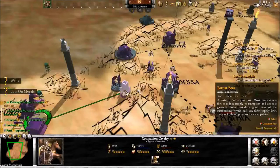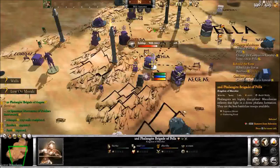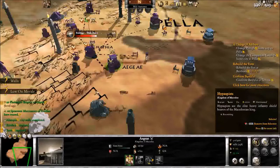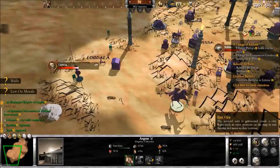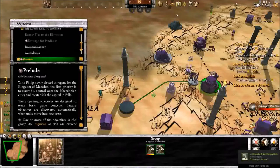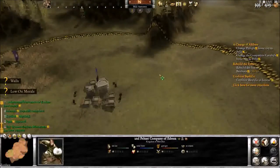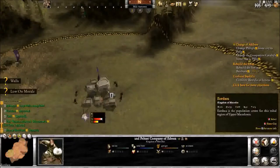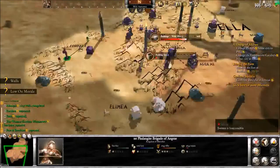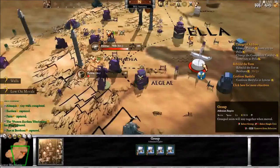Rebuild the fort at Borea — well, let's go down here and rebuild this fort. What I should have done is brought these Peltists over — I foolishly ignored them. Peltists are very good for city attacks because they can stand behind the infantry and attack without being harmed. Whereas if you're the one sieging, it's very hard to get your missile units out to do anything. And here come the Athenians, right on time to show how annoying they are.